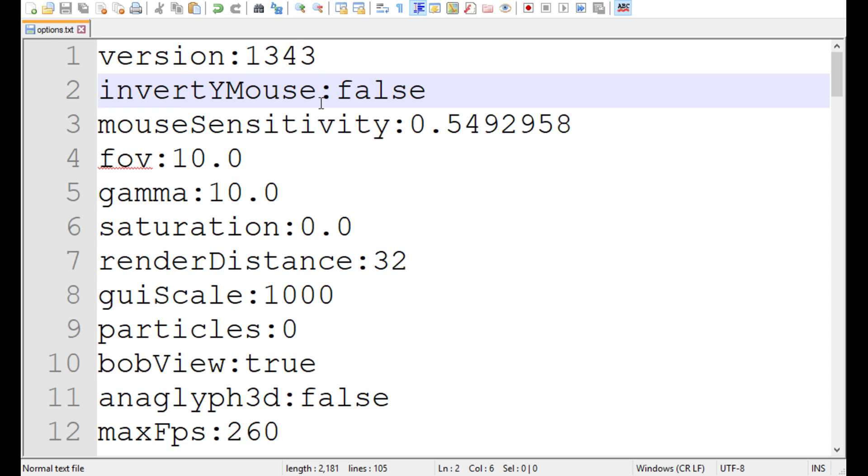This file is in your .minecraft folder, which you can get to by pressing the Windows key — it's in between Control and Alt on the bottom left-hand side of your keyboard. Press that, then type %appdata%, press enter, then click on .minecraft, and go to the options.txt file and this should pop up. I'm using Notepad++, but it should probably open in Notepad or WordPad or whatever you use.